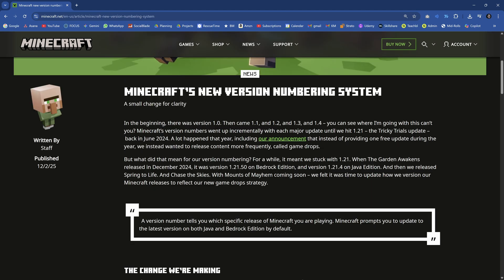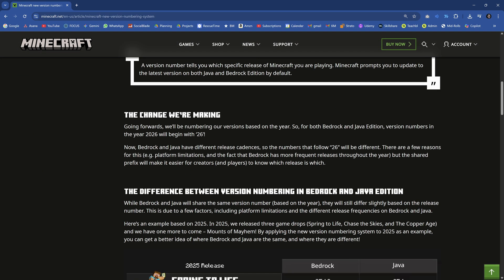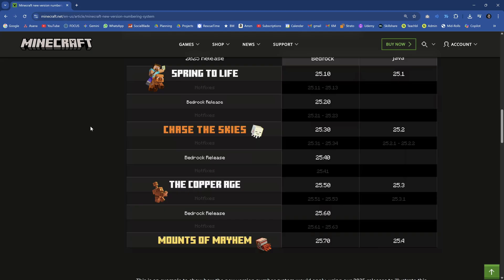Just a quick update here on the new version numbering system. I personally think the change is absolutely totally fine. I think for the courses it's going to add some clarity, for the tutorials it's going to add some clarity, and just in general it's a good idea — because no one wants 1.21.12. Hope you found this interesting, and I'll see you in the next video.